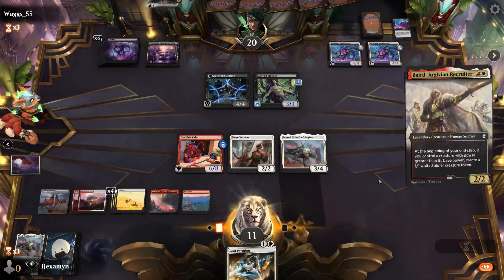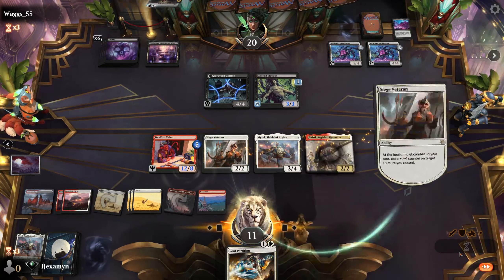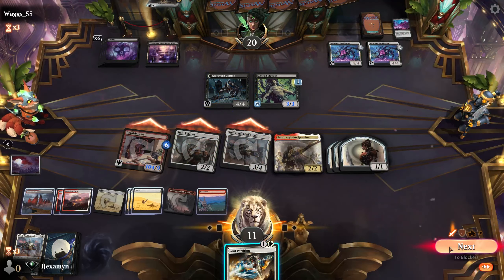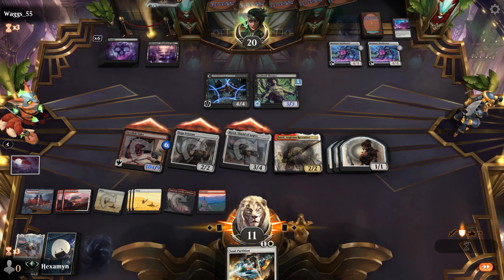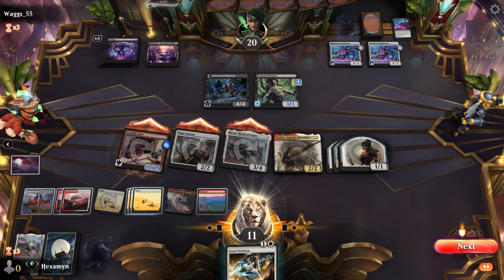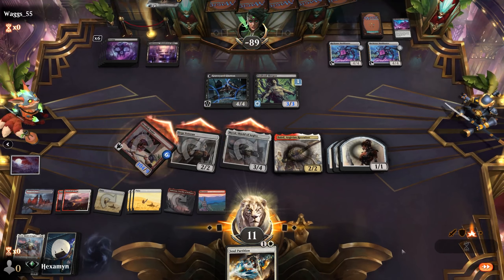There's Baird. I think we've got lethal now — just cast Baird. The Valet is at 12/8, now it's a 13/9. Get three more soldiers and that's going to double another three times for 104 power out of nowhere. I'm sure the opponent's going to have removal here in a mono-black deck with seven open mana. If they try to remove my creature, I'm just going to Soul Partition my own creature. But no — down to damage. Did not expect that, but we got there.